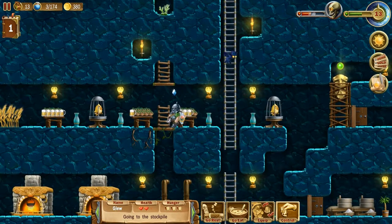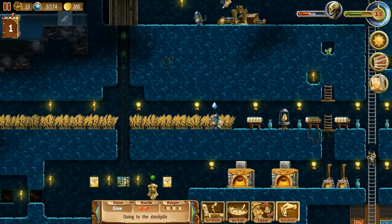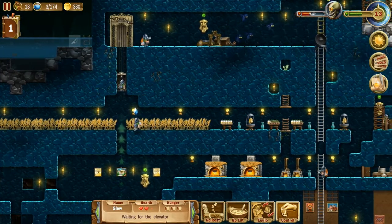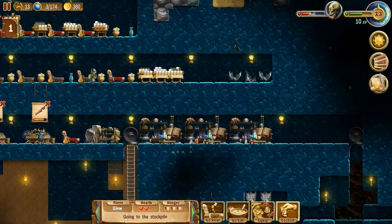They can only fall off these wooden ones. If you put a stone one down or anything better than stone, they won't fall off nearly as often or at all. So that's definitely something we could have improved so that little thing we saw would not happen. But until you improve it, you're going to have little things like that that just kind of get in the way.